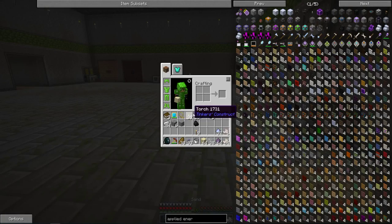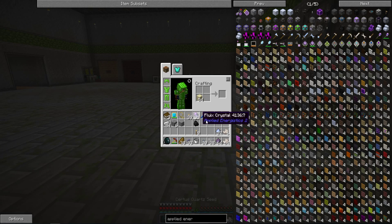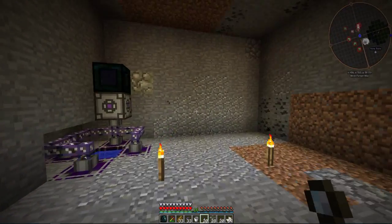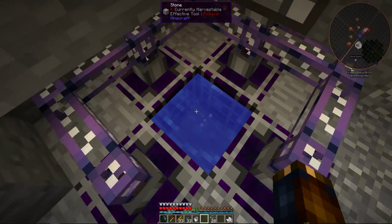I'll get my bucket, throw it in there. What these crystal growth accelerators do is they actually speed up the time it takes to make certain crystals. So if I do ten of these with some sand, it makes these Certus Quartz seeds. And if I grab some of this, it makes flux seeds. Each one grows at a different pace, but with these crystal growth accelerators it speeds them up a good bit.